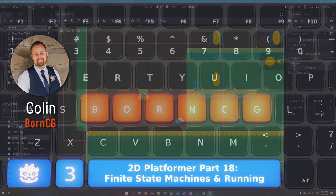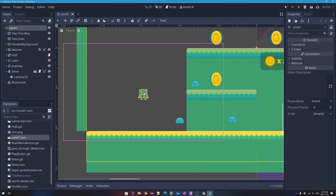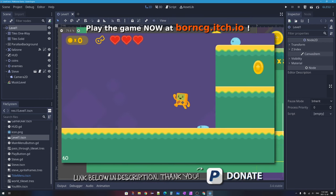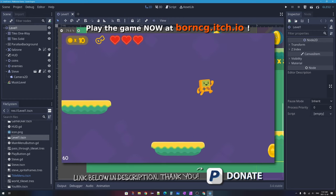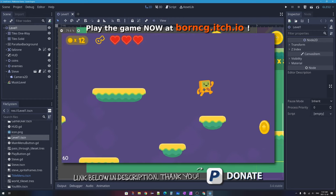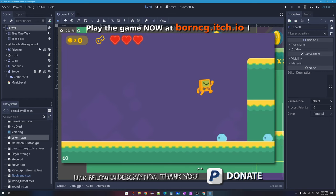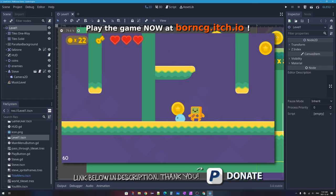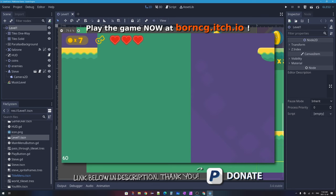Hello, my name is Colin, and welcome to part 18 of Let's Build a 2D Platformer in the Godot Game Engine. In this tutorial not-so-mini-series, we're creating this 2D platformer video game. You control a little player on screen using keys on your keyboard. You can walk, jump, fall, and explore a fairly large 2D level. You can jump on and squash enemies, get hurt by enemies, and collect coins to win the game.